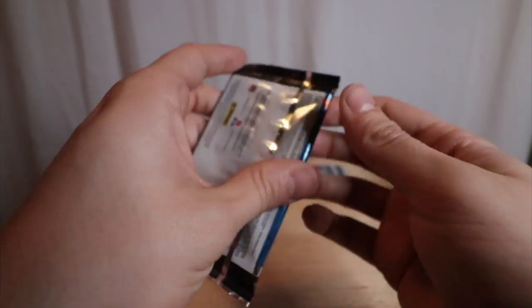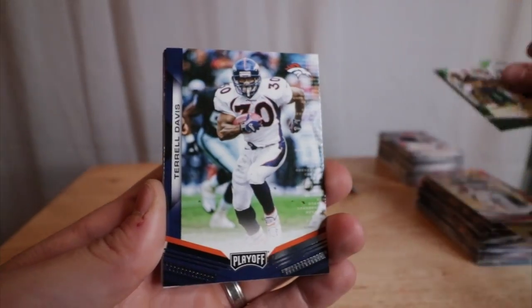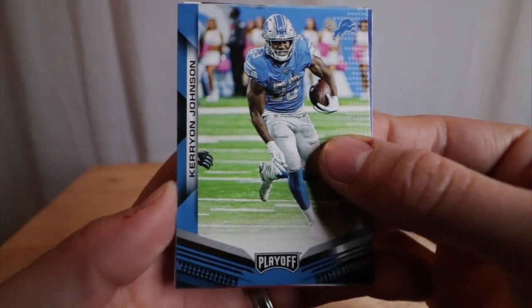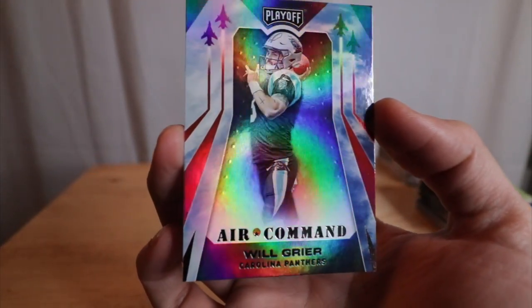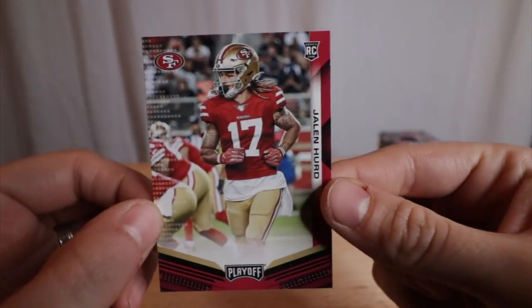This pack is thicker — we're going to save that for the end. I'll give the camera a little room so I don't punch it again. Robbie Anderson, Terrell Davis, Devonta Freeman — like I said, I don't think he's a Falcon anymore. Chris Thompson. Will Greer rookie — Air Command card. Stargazing Khalil Mack — that's a good Stargazing to get. And then a rookie Jalen Hurd.